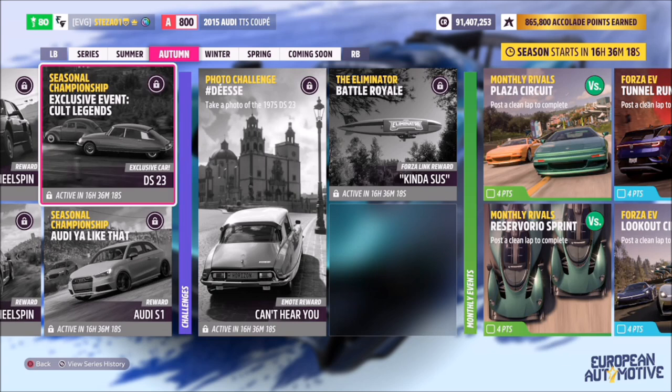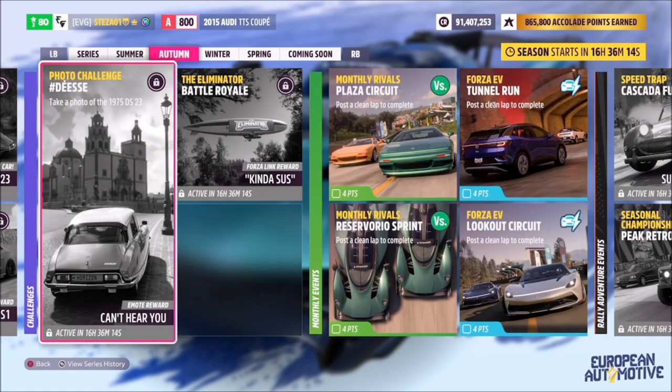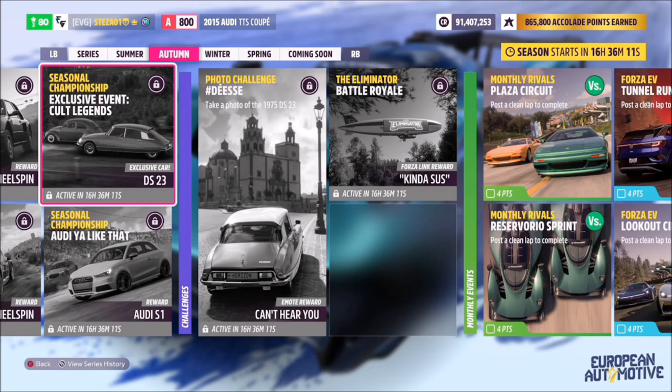Simply take a photo of the Citroën DS 23 once you've won it, and that will be this week's photo challenge complete. Hopefully this guide has helped you out. If you're struggling with anything — it doesn't have to be specifically to do with this week's photo challenge, it could be any of the challenges — please do let me know down below in the comments. I'll be more than happy to help out.